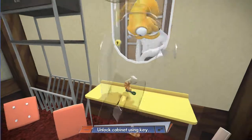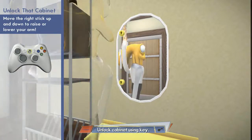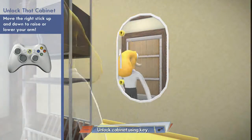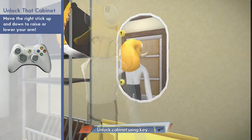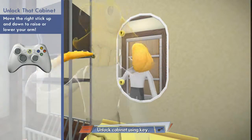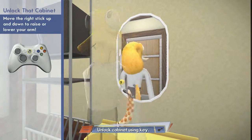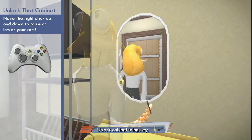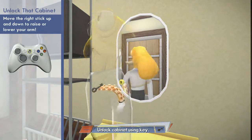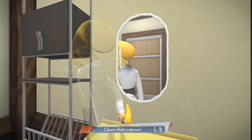I found a key — it's just like The Legend of Zelda. Move the right stick up and down to raise or lower your arm. Unlock the cabinet. Oh, this is neat, this is a neat tutorial. There we go, get it in that second lock there. Come on. Come on, you can do it. Come on, Octodad, I believe in you. There we go. Open the cabinet.